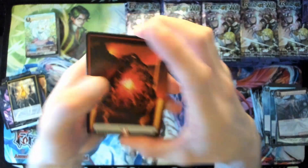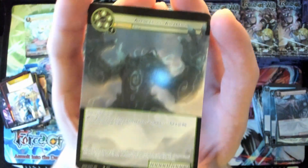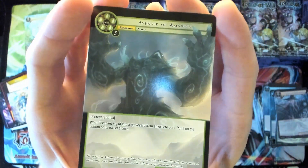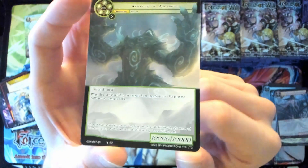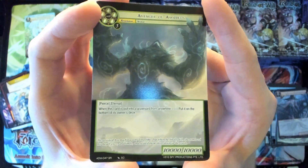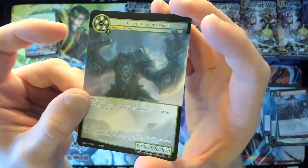It's probably just easier that way as far as how cards get cut and stacked. Faria will coin — very nice. Avenger of Amadeus — wait, Amadeus not Asmodeus, I am so sorry. This boy has ten thousand attack, not a thousand. When this card is put into a graveyard from anywhere, put it on the bottom of its owner's deck. More importantly it has pierce and eternal — this thing is a fucking wincon.